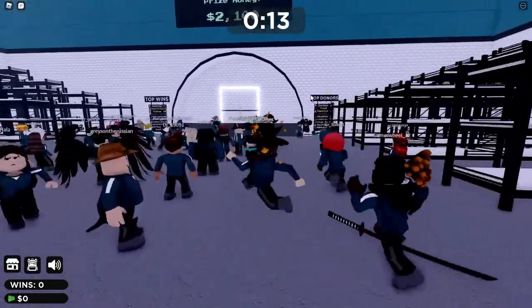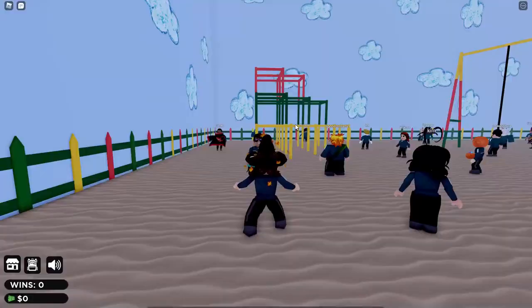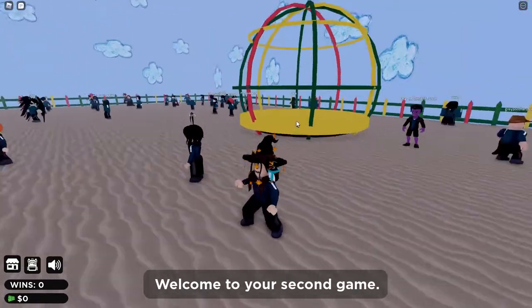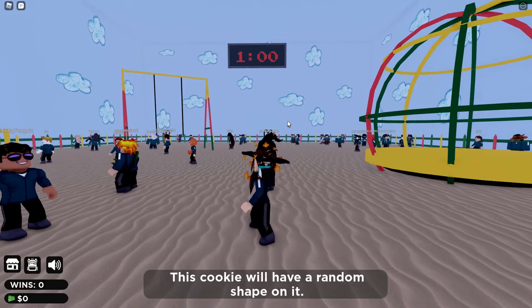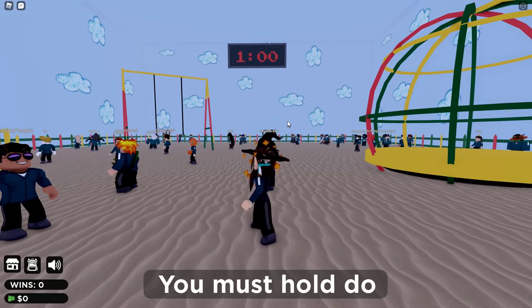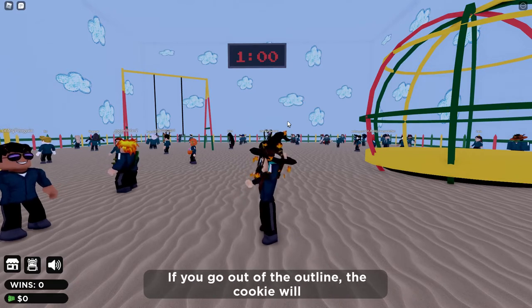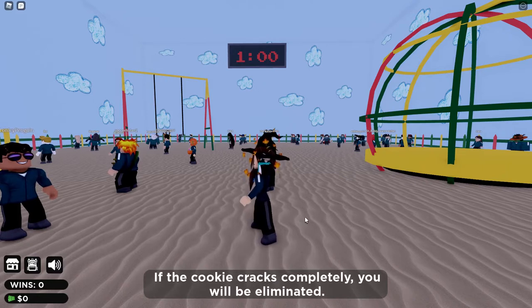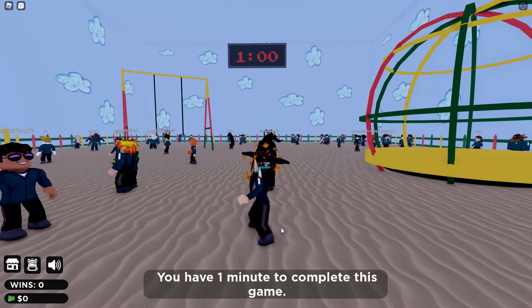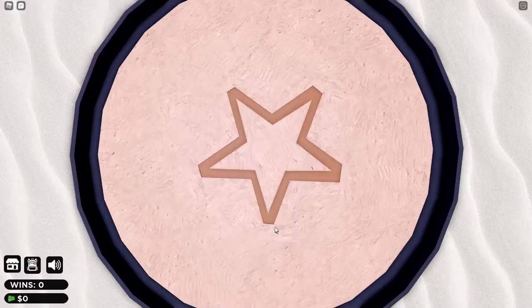There are 49 people playing now, so we lost about 19 or 20 players. Welcome to your second game — you will be given a cookie. Oh no, not the cookie! This cookie will have a random shape on it. You must hold down on your mouse or screen to cut the shape. If you go out of the outline the cookie will crack, and if it cracks completely you will be eliminated. You have one minute to complete this game.